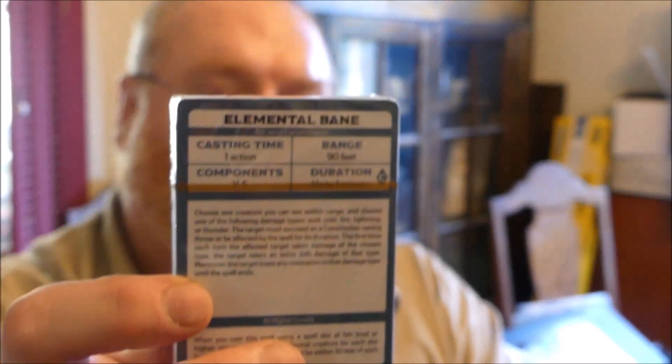Haven't opened them up yet to really look at them. They do have two packs come inside the box. Apparently you can make your own Elemental Bane. But we'll open them up and take a look at them here on the table.